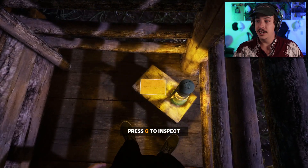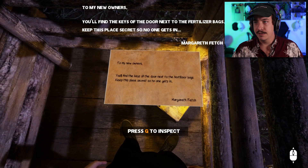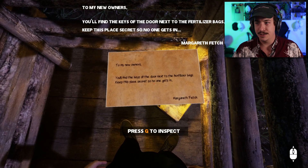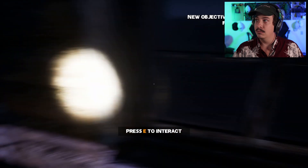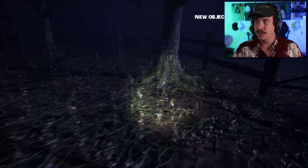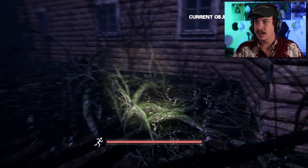What do we have here? Press G to inspect. 'To my new owners, you'll find the keys of the door next to the fertilizer bags. Keep this place secret so no one gets in. Margaret Fetch.' Okay, thanks for the info, Margaret. Find the key. It's locked. New objective: find a key to enter. Let's go find our fertilizer bags.